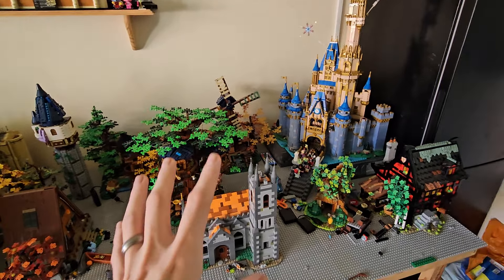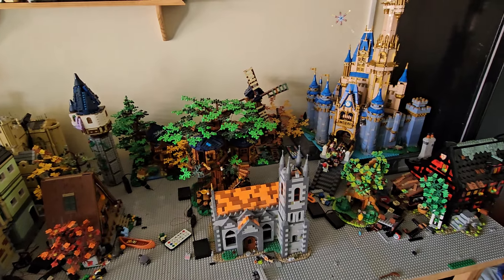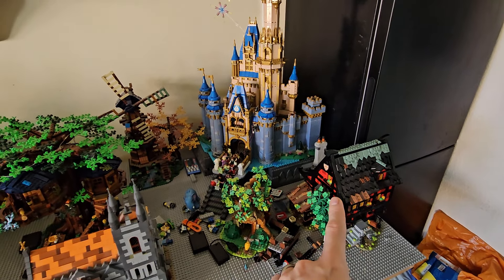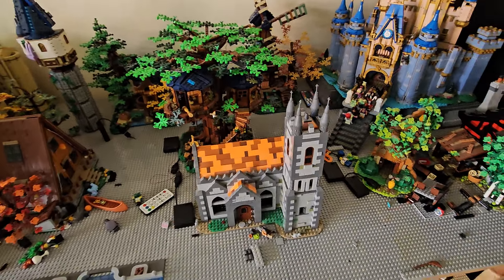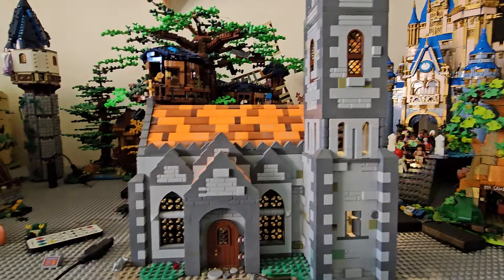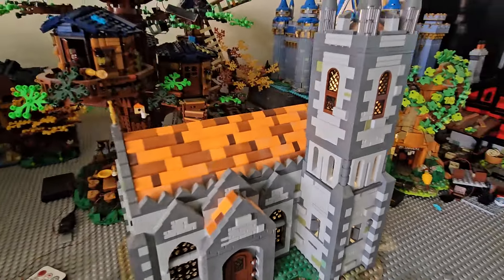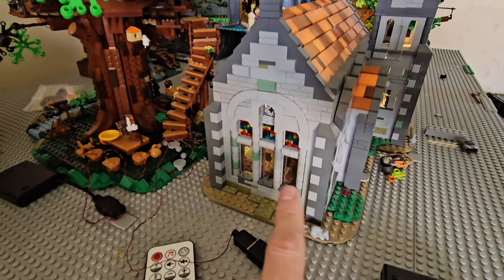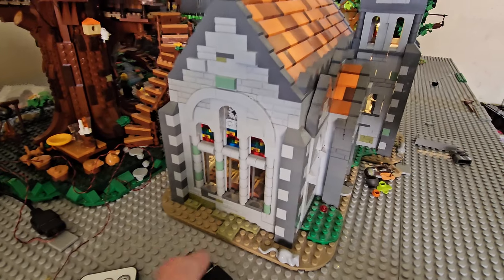Nothing has really changed over here, purely because I haven't got the parts and pieces needed. We still have the Disney castle in the same location, as well as the Winnie the Pooh and the Crusaders Inn. We've also got the mock church that I built. I've even included something extra — I've actually put my own lights into this to give it more aesthetic looks. I'm going to make slight changes to these clear windows and make them all stained glass if I can.